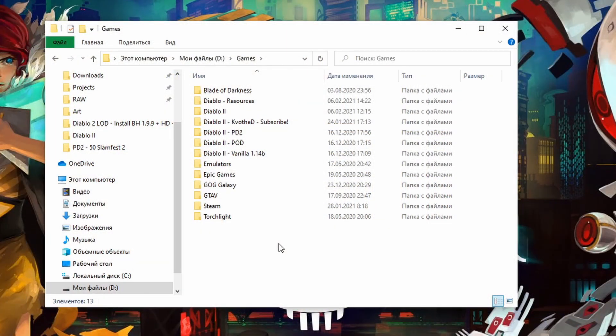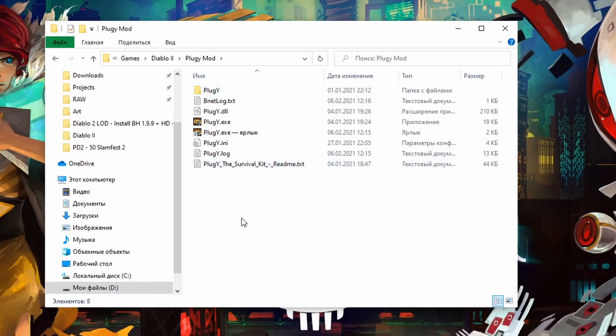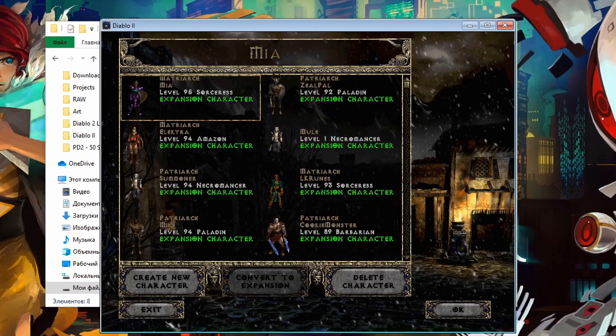Alright guys, so before we start, what you will need is Diablo 2 Pluggy 14.01, or I think also version 11.02 works well. So make sure that you have the installation ready. I also discussed this in my previous video, so check it out if you don't have it yet. So just to show you — I have Pluggy here, I'll launch it, and yeah, version 113c, Pluggy 14.01. Everything looks great, it works.